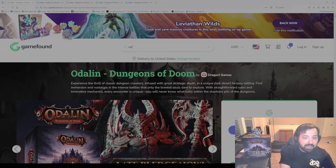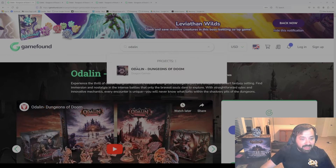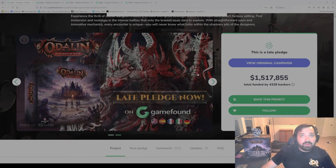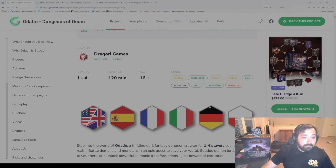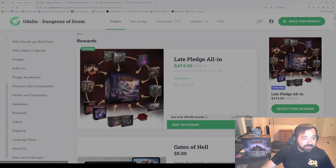Type in Odolin Dungeons of Doom and it'll be right there, which you can then select to get to this page here. This is what it will look like if you are a Late Pledge backer. And let's see what the options are down below. There's a little bit of information here. We have a rulebook up at the top if you want to check that out.